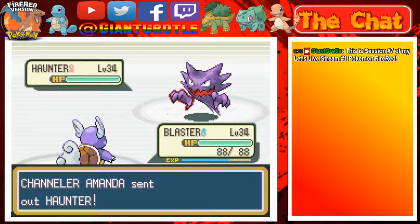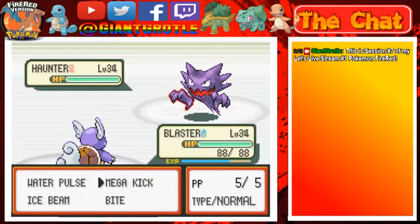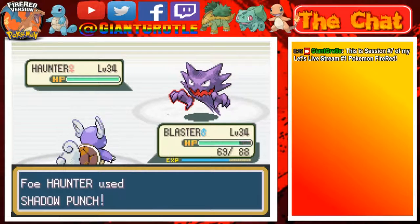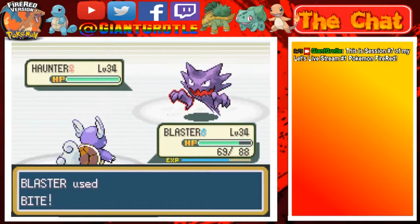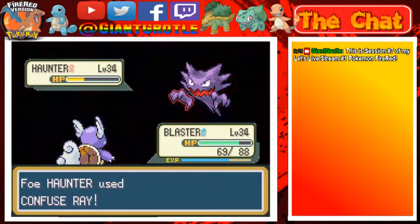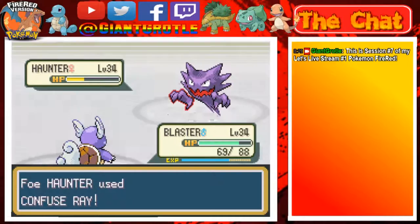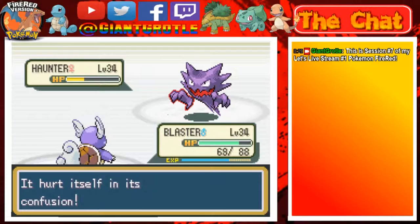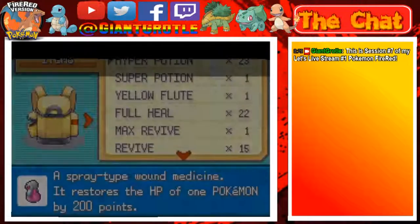Haunter's next. I'll use Bite again. Shadow Punch is gonna hurt due to Same Type Attack Bonus — it did less than I expected. One more Bite should do it. I'm in the yellow HP but hopefully Blast won't hit himself in confusion. Yeah, I jinxed it — okay, I'm gonna use the yellow food now.